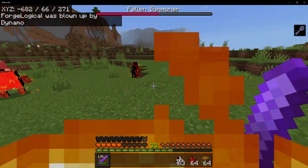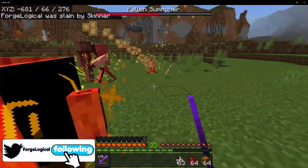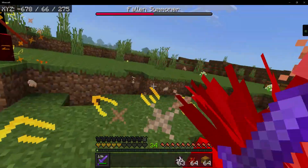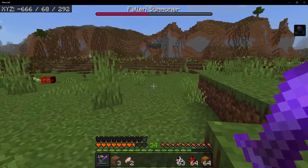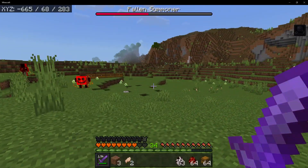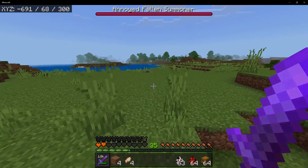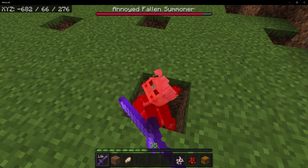He's over there. There's so many mobs I can barely find the summoner. That is a lot of lightning. I have fallen in a hole — where is the summoner? That is a strange looking villager. He fell in the hole. Now he's annoyed. We have to take on the annoyed Fallen Summoner. That is creepy. You don't look at me like that.